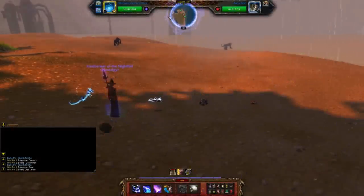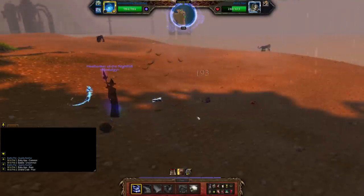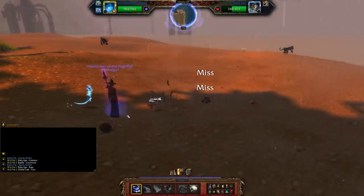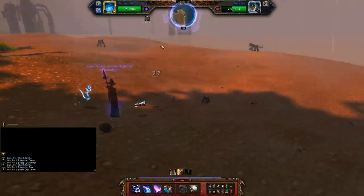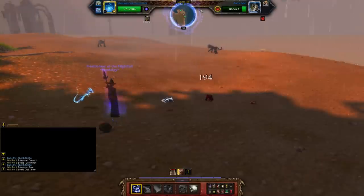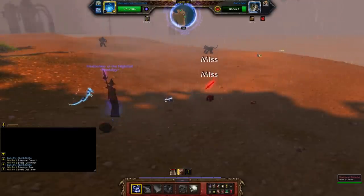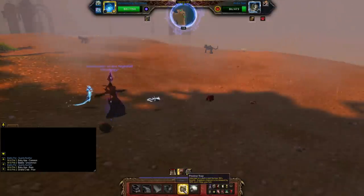Hey guys and welcome back to Gotta Collect Them All. Look what we have here — we have a Baby Ape, and this guy is so damn rare. You can find these guys in the Cape of Stranglethorn on the Jaguar Isles, and this guy depends on it raining to actually spawn.